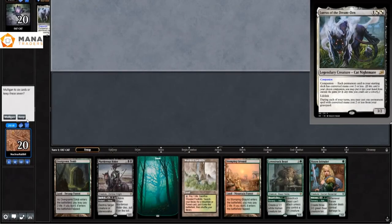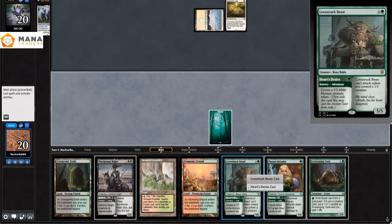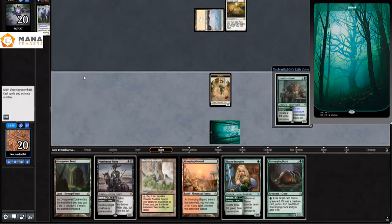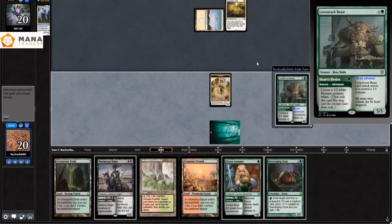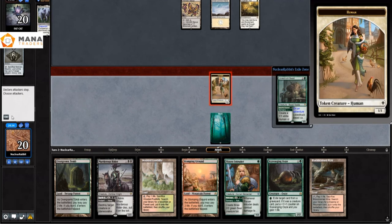In our hand we have Flex Intruder, Lolth Beast's Rider, and they reveal the lures of the dream. They play a Sigarda's Aid, so they're definitely on a deck called Hammer Time, which is basically exactly what it sounds like — a deck that wants to play a big hammer and point it in your face. They play Mishra's Bauble, we play a 1/1 token off the Lolth, and we attack with it to get a clock going.